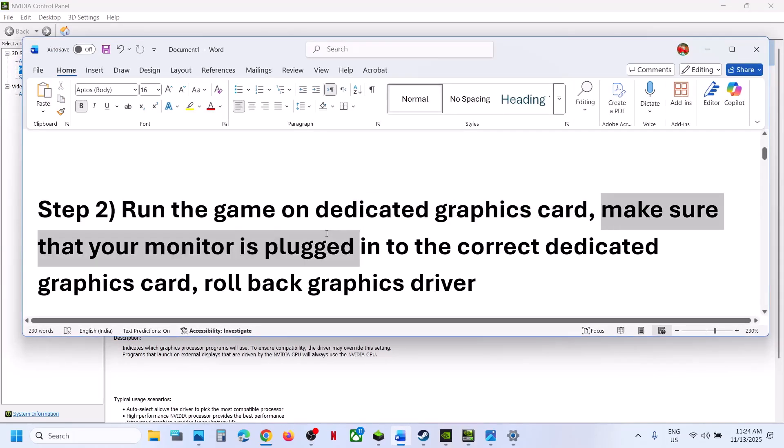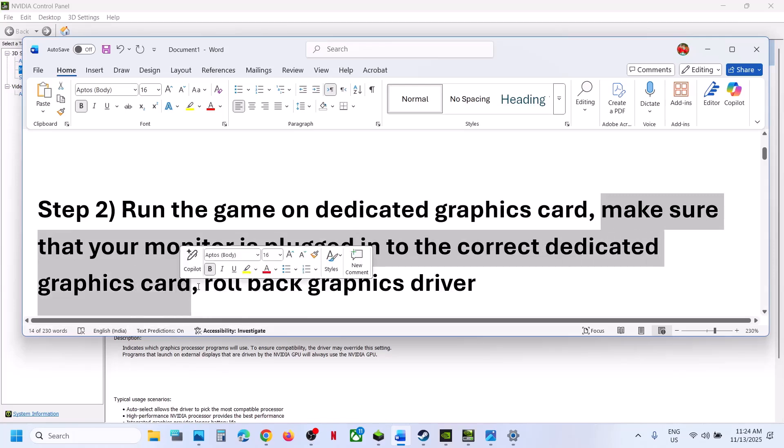Make sure that you connect your HDMI cable or display cable so that your monitor is connected to the dedicated graphics card slot — not the integrated slot, not the motherboard slot, but to the dedicated graphics card slot.